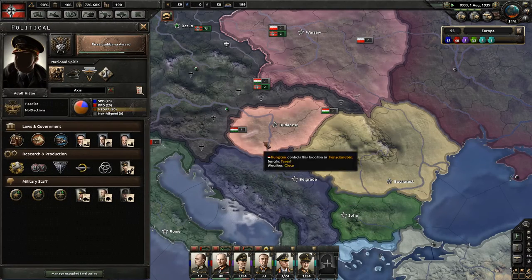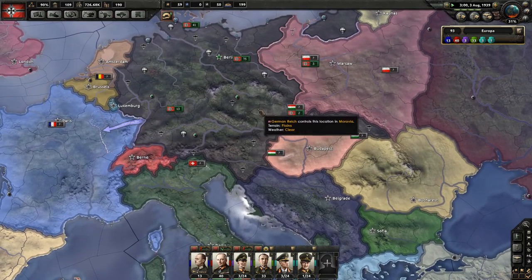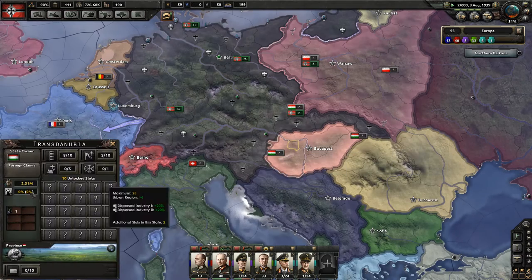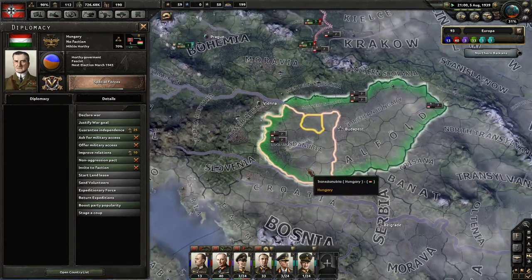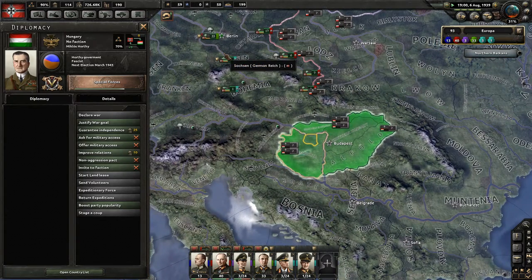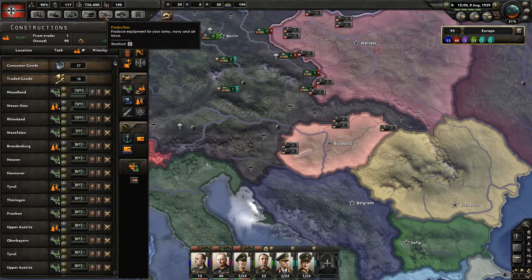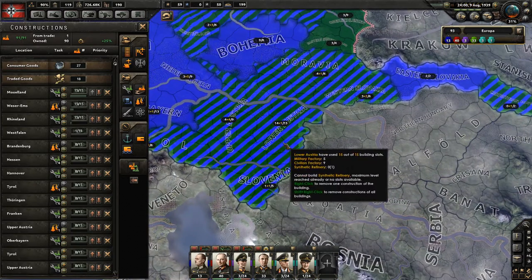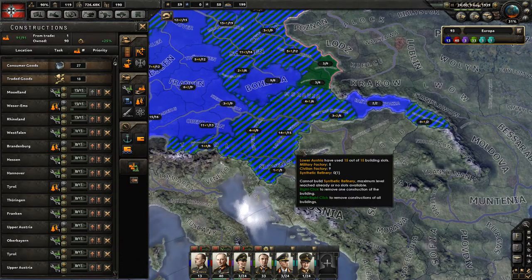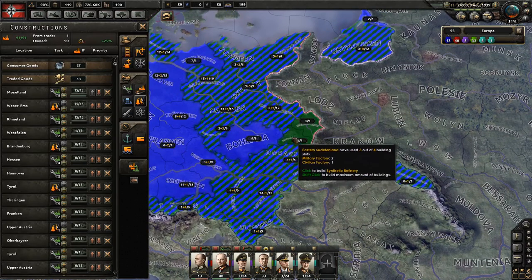We're going down towards finishing off Yugoslavia. I'm going to get the fate of Yugoslavia soon. What we could do is fabricate against Hungary — these guys are so far on the right that no one is going to guarantee them. Construction is coming along well. Lower Austria has been built up pretty far.